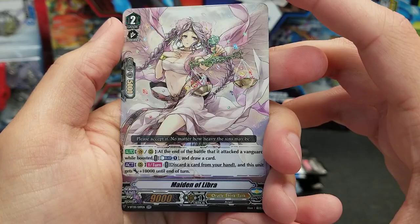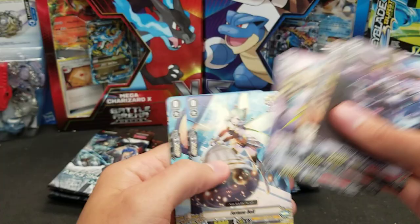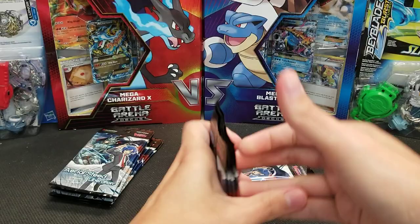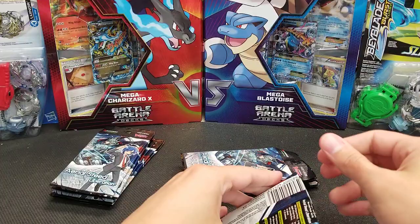And we got Double Rare, Maiden of Libra — was she in BT01 back in the day? I think that was a BT01 card. Way back in the olden days. And a pair of rares. So that was a decent bundle — another triple rare and a double rare. Going faster and faster with the reading of the higher-end stuff. But we have not found any Vanguard Rares or higher. That's got to change in this bundle, I feel.